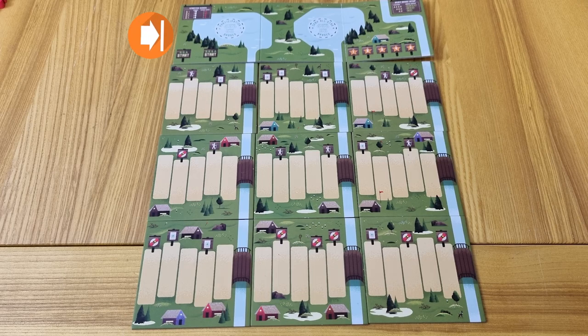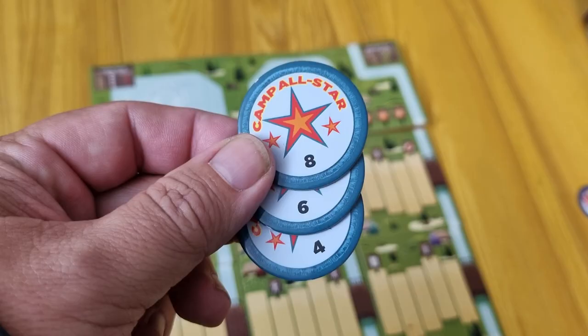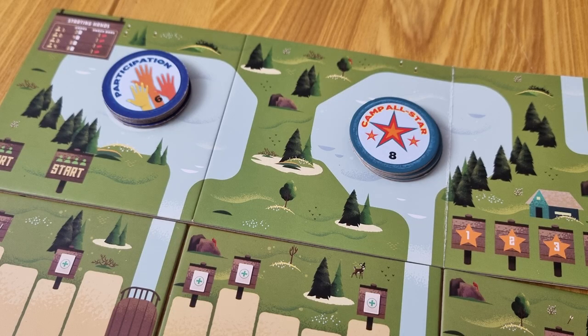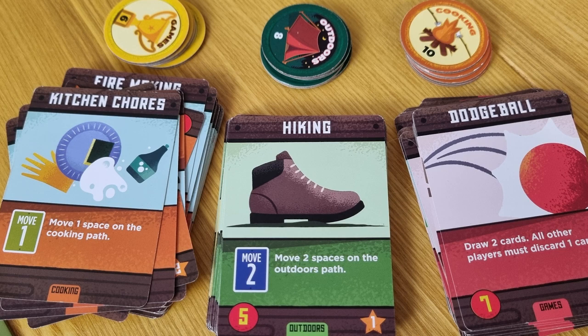To set up, place the lake board in the center of the play area along with nine path boards. The path boards can be set up in any order but need to be done in three rows of three. Take the camp all-star badges and place them in a stack going from highest to lowest, and place that stack here. Do the same with the participation badges and place that stack here. You need to choose three camp activities to play for this game. Once chosen, take those packs and matching badges out of the box — the rest are not needed.